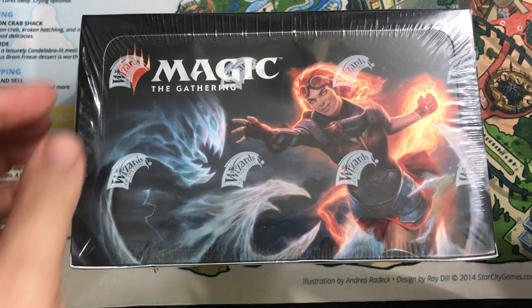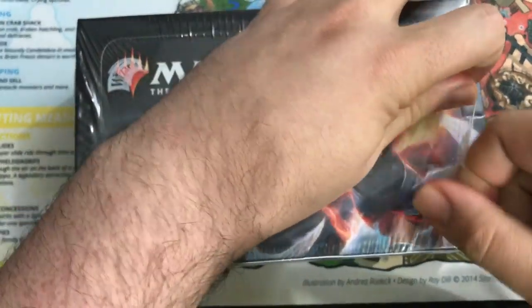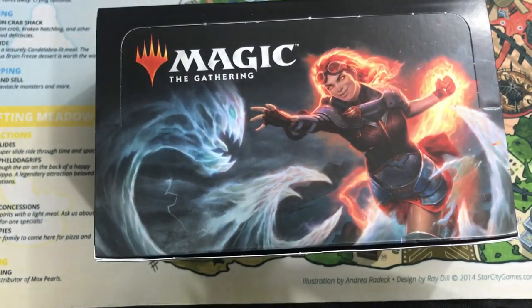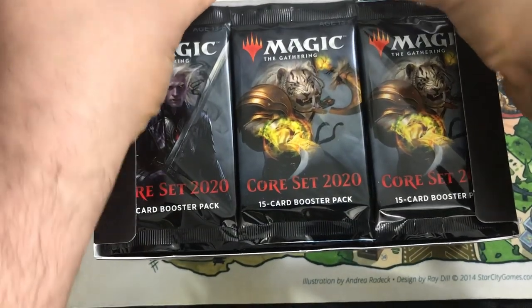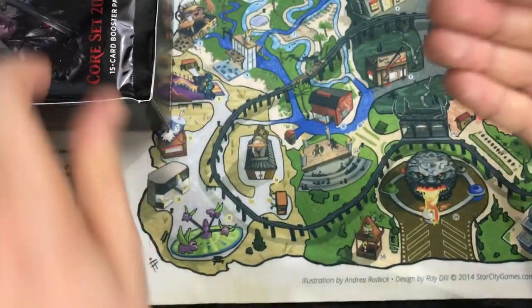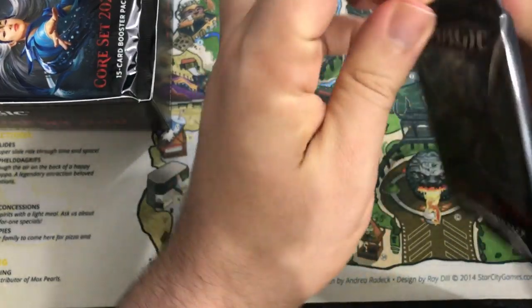Hey there, this is John from Heroes and Legends. Today we are opening a Booster Box of Core Set 2020 — this is the first Booster Box of this set we've opened on the channel. I'm going to try not to talk too much about current events because it might be a week or two by the time you see this. We won't get too much into what these cards are worth today, so let's get right into the box and see if we can open some cool stuff.